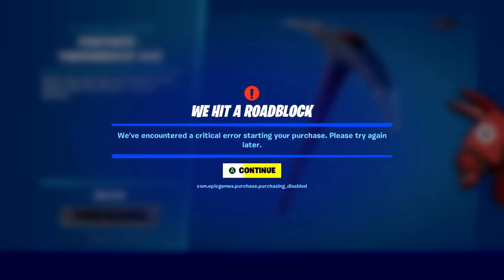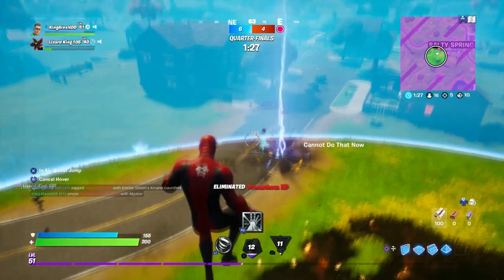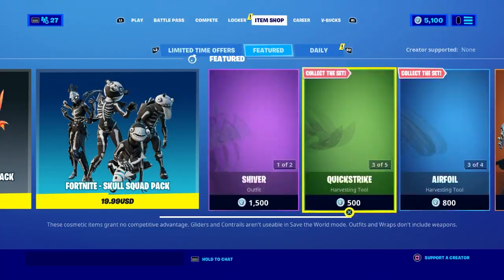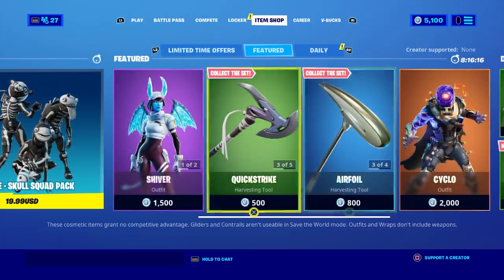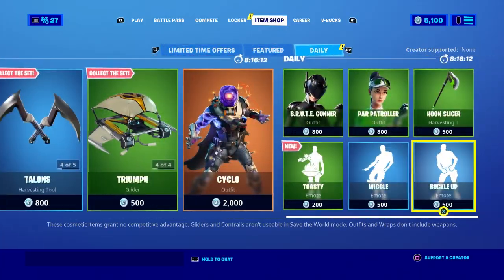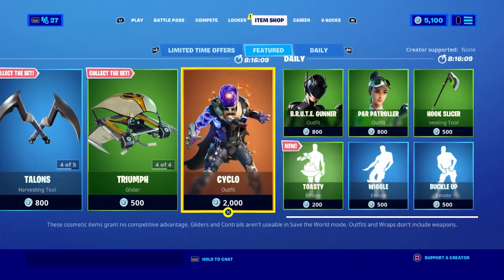Basically, every time that you click on it, it will give you a little error saying that you cannot get it. They're gonna fix this problem, so do not worry about that. I'm also gonna show you how to get it right now. I'm gonna show you how to get the Throwback pickaxe today — it's not that hard at all, it's literally pretty simple, and I'm gonna tell you step by step what you need to do.